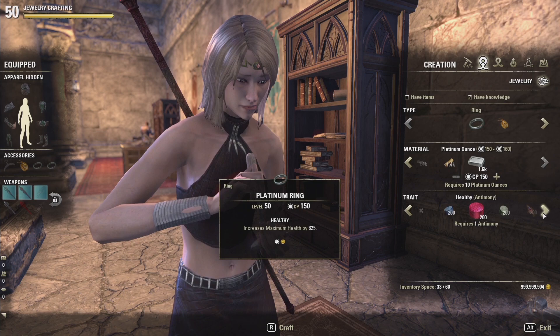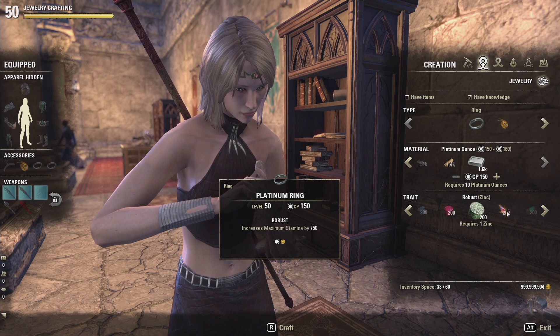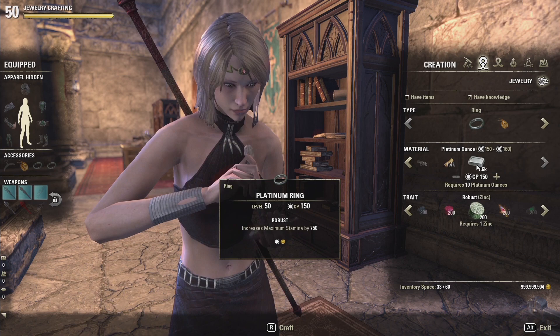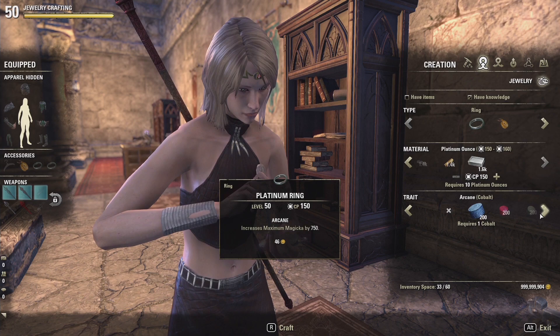Our first three traits are Arcane, which increases Magicka; Healthy, which increases your health; and Robust, which increases your stamina. All of these are originally in the base game. All of these trait materials can be acquired by refining jewelry crafting base materials, such as your Platinum Dust. When you refine it, you'll have a chance of getting some pulverized versions of these trait materials that you can combine into one full trait stone.